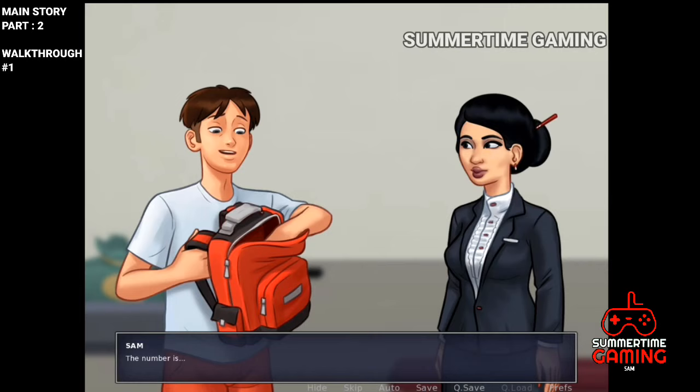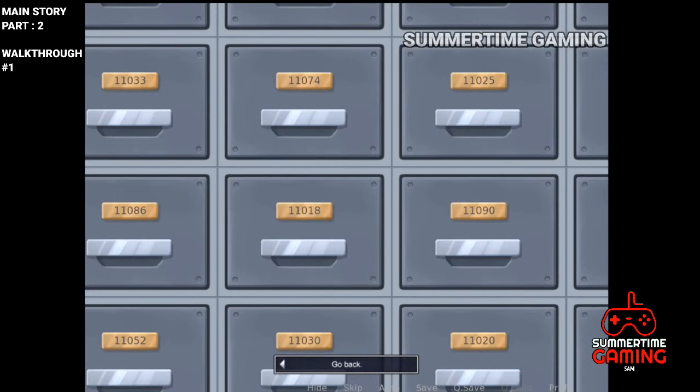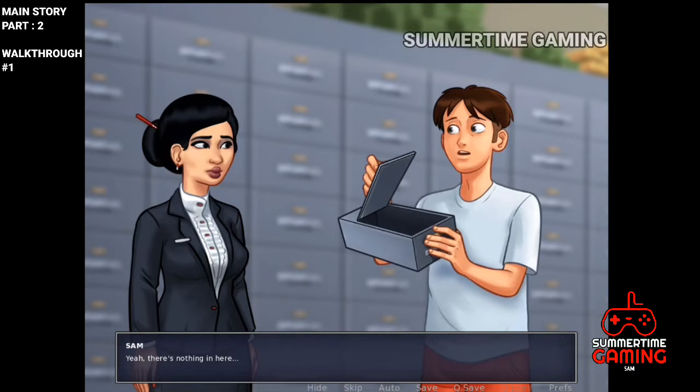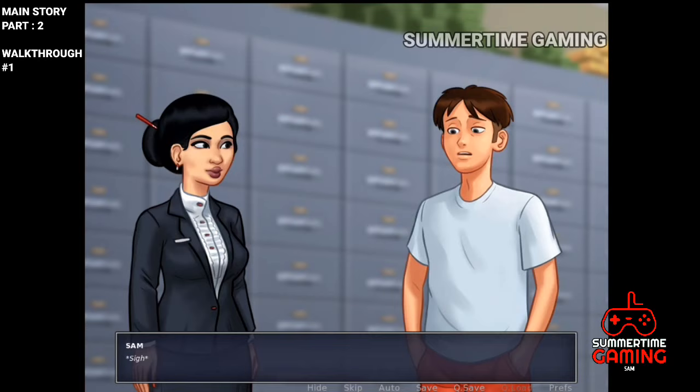We talk with Louis and enter the locker number. We have to click on the lockers and drag up or down to find the combination — one one zero eight two (11082) is the code of MC's father's locker. We got the locker open but it is empty. The suspects already took everything, so we are not getting any clue about his father's death.